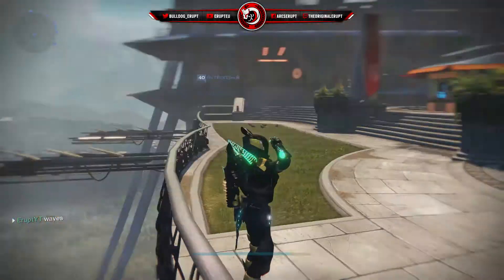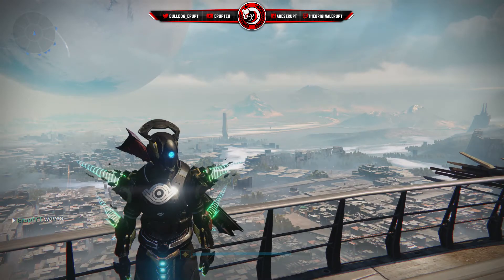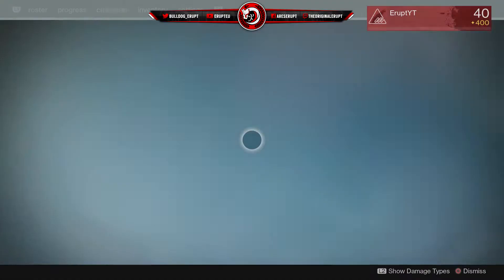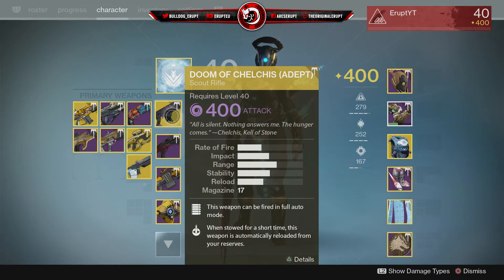Hey, what's going on guys, my name is Erupt and welcome back to another Destiny video. Today we're going to be using the Doom of Chelchis — a scout rifle — and this time it is the 400 void adept version, which you can only get from doing challenge mode in the King's Fall raid.